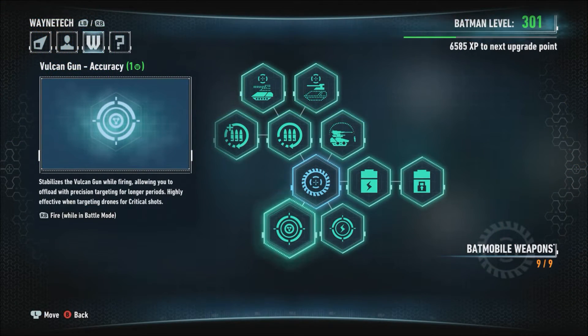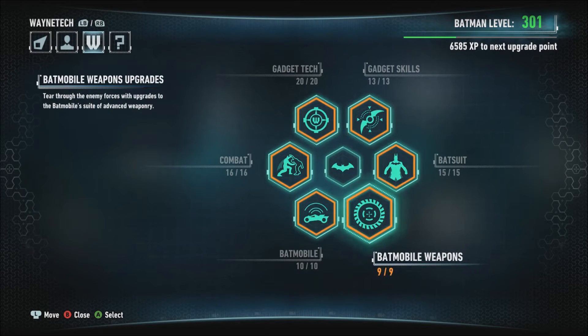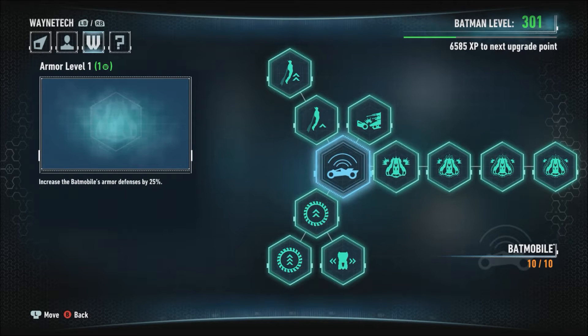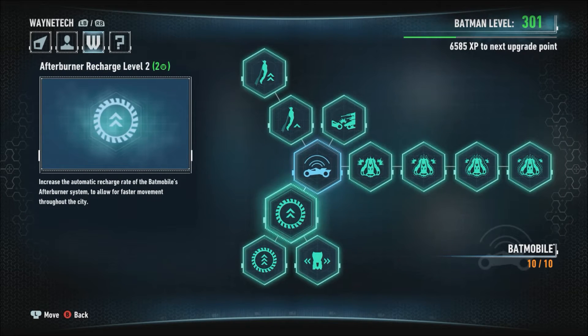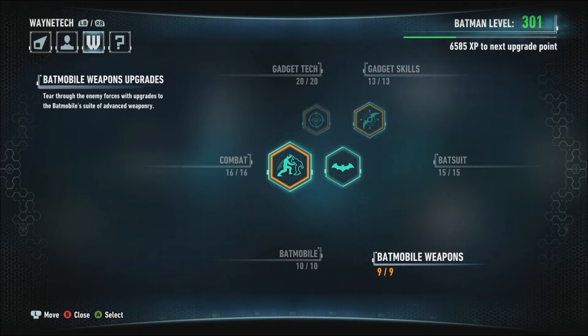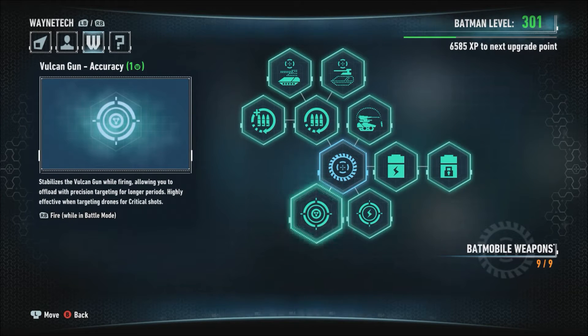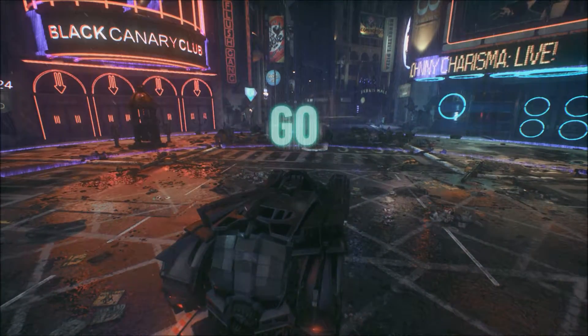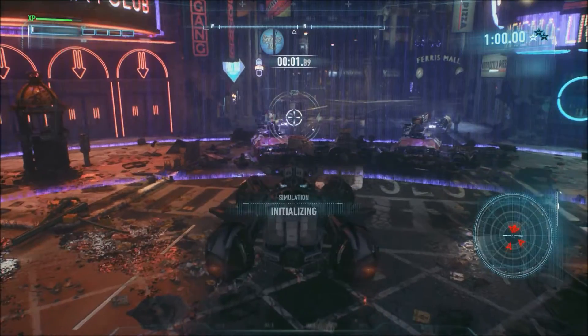Very important: you gotta have the Vulcan gun accuracy upgrade. As you can see, everything here is maxed out — beat the game twice, beat it on New Story Plus, and got all the skills maxed out completely. But the thing you really need, what's most important for this achievement, is that you have the Vulcan gun accuracy. So what you have to do is get five perfect shots.